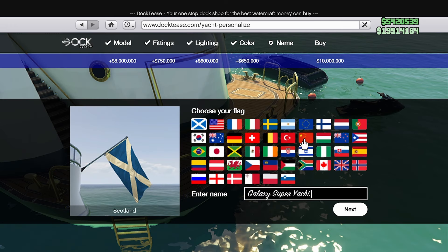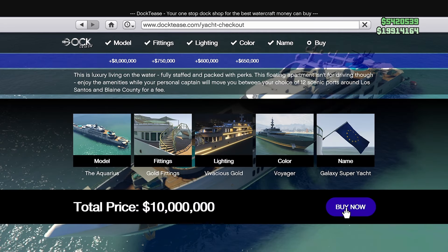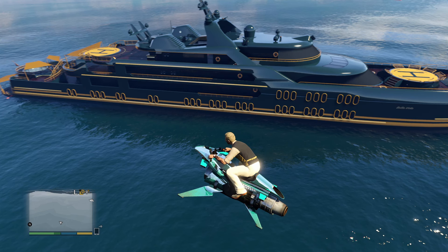Once you've chosen your color scheme, lighting, and fittings, all that's left to choose is a flag and a custom name for your yacht. Now again, I added the most expensive options so you can see the total price it can come to, which ended up being 10 million on the dot. But after seeing it all finished, I decided to go in a different direction with the color scheme, flag, and name.